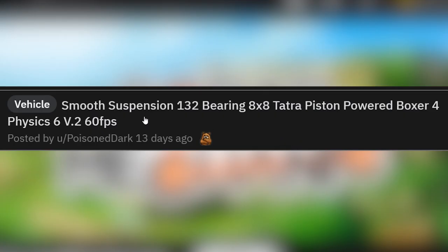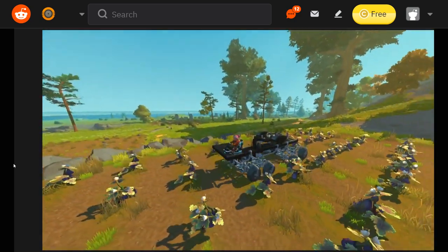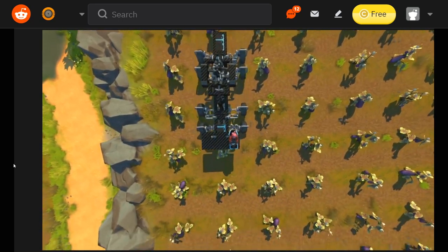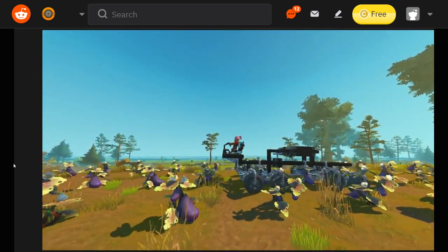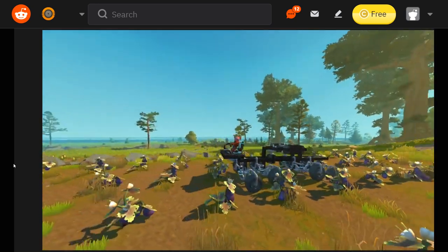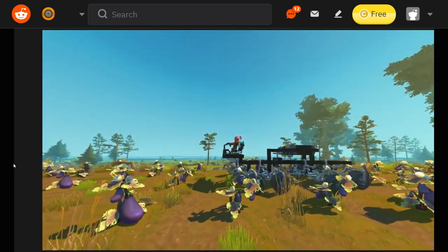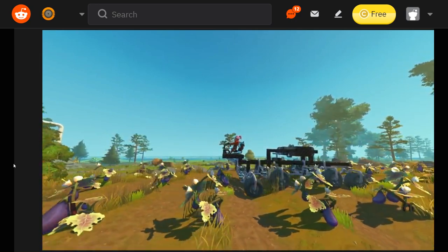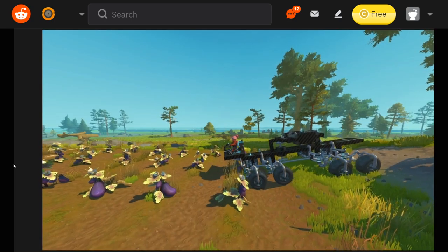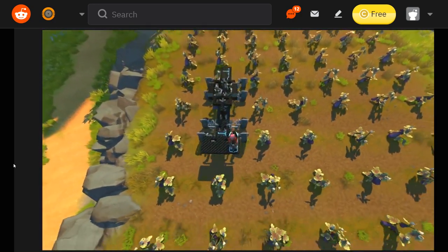You remember that 8x8 that had a ton of bearings and smooth suspension? Well, this is version 2 — looks like the same thing but they improved it a little bit. What the heck, is that a transmission on top? It is an improvement — the vehicle body is barely moving. That is some good stuff. It does make me wonder whether the effectiveness of this suspension system is based on the distance between the wheels front to back relative to the bumps on the ground, because these are farming rows that are equal distance apart. I wonder if they got a little lucky with the farming rows.